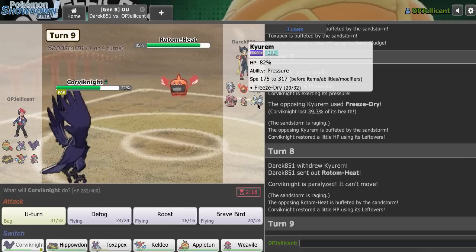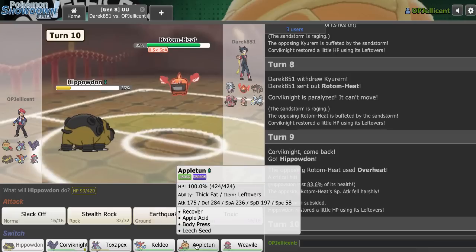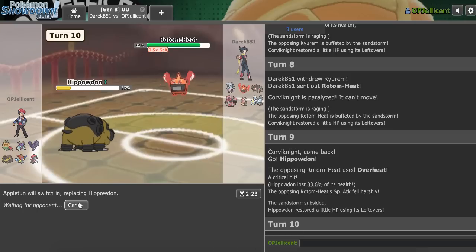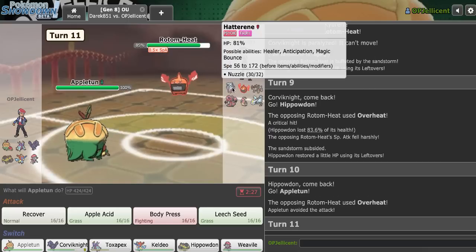Do I call the Kyurem double? No, I go Hippo. They crit an Overheat, so I think I'm in range of the next one now - 83 would do around 56, and that's definitely killing me here. We'll make the Appletun play, but that's pretty sad. They go for Overheat again, that's really unfortunate. They can go Hatterene here.